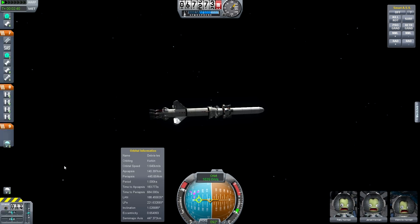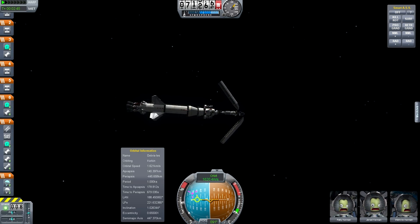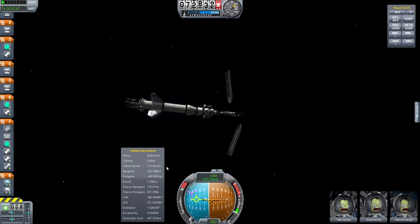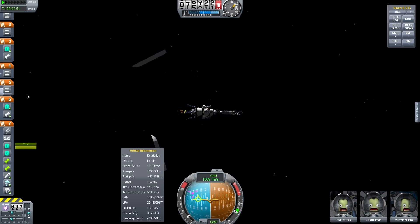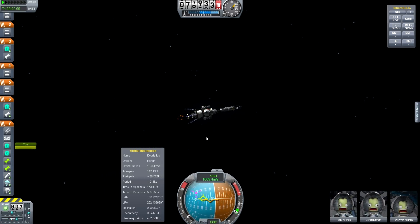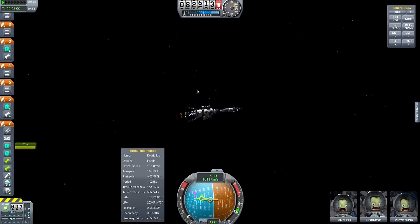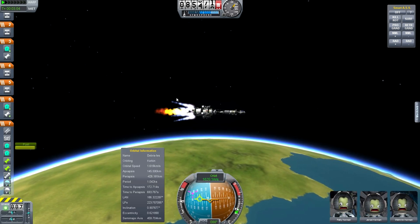Turn SAS off right before the fuel runs out, otherwise your ship will go crazy. Stage, stage — so this disconnects that stage, disconnects that stage. Drop your throttle back down, you want to ease out of this thing. Kick your throttle off. These rockets — that one and this stage — are impossible to control with just the gyroscope. RCS lets you control it a little bit, but due to the weight it's still really impossible. That's why they all have these radial thrusters on them — makes them much, much easier to control.